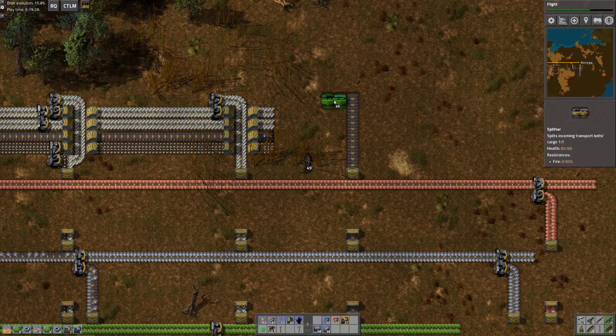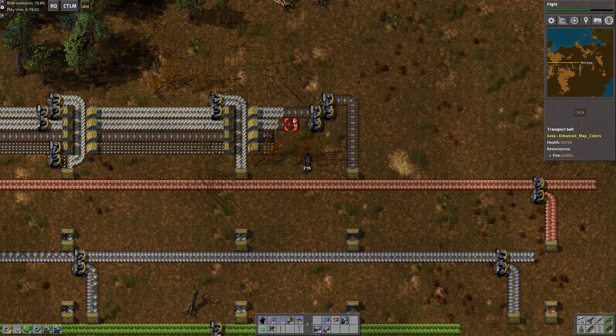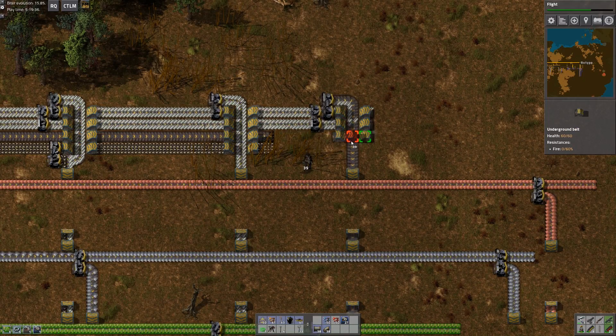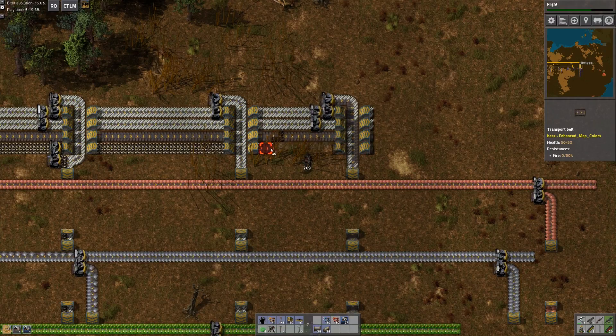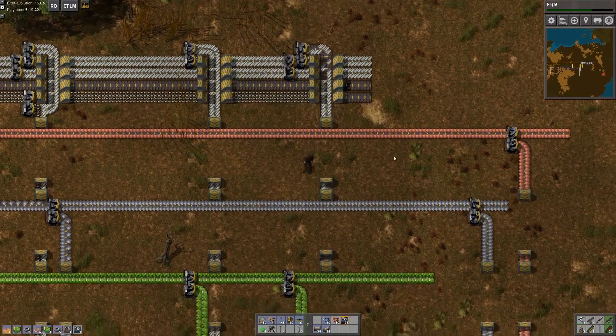Steel split for now until I build a priority splitter, and frankly that's just going to be a blueprint because I hate doing it myself over and over again. That is what the steel split looks like — good. So now I have steel.